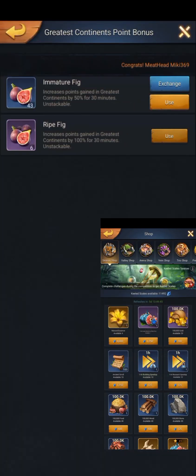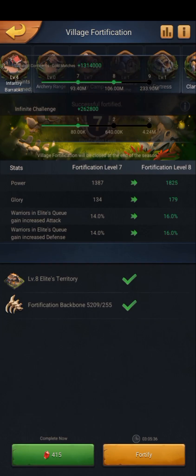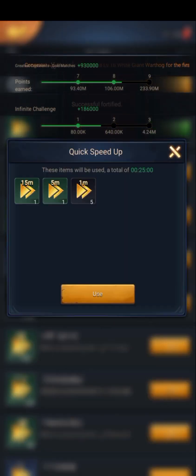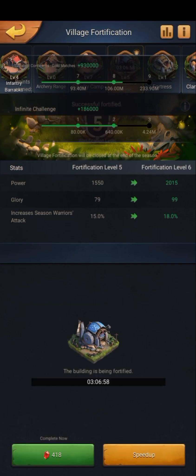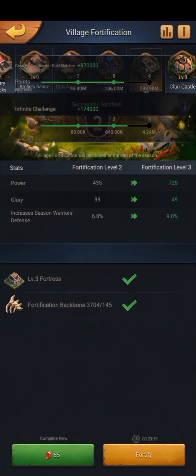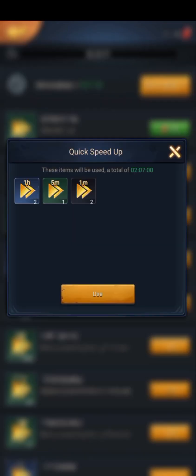In this video I will let you know what should be a priority to buy in this shop. First is the promotion badge, so you have an addition to the star-up of your heroes. Second is the legendary beast — all F2P and minimal spenders aim to get legendary beasts and promotion badges. Third is the ancient scroll, which is also a supplement to the research of tier 10. Next is the fortification backbone — buy it if your keeled scale is sufficient and you still need it for fortifying buildings.